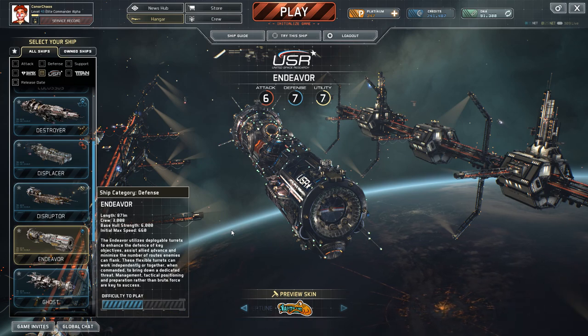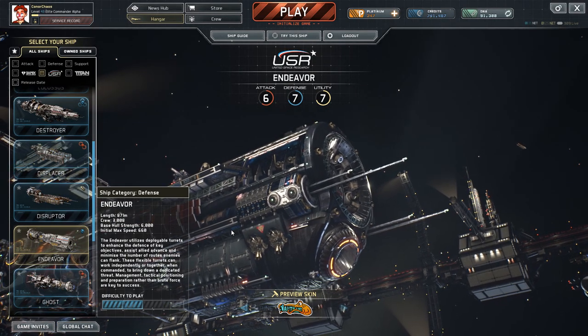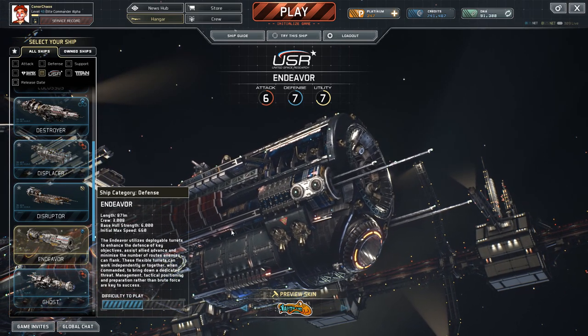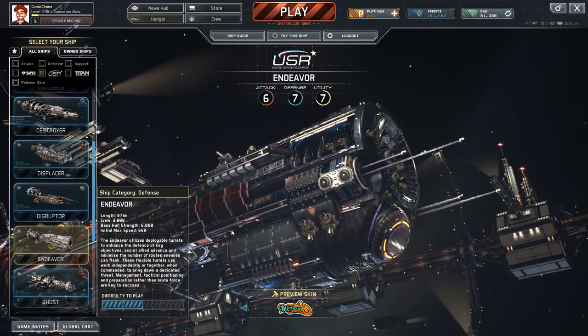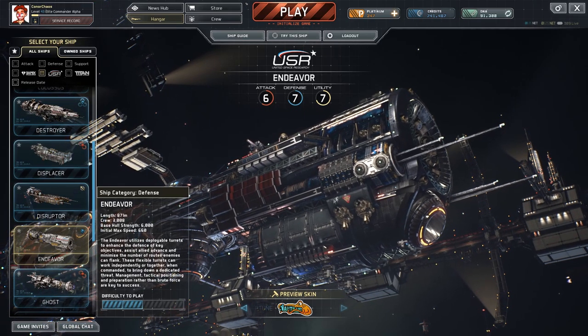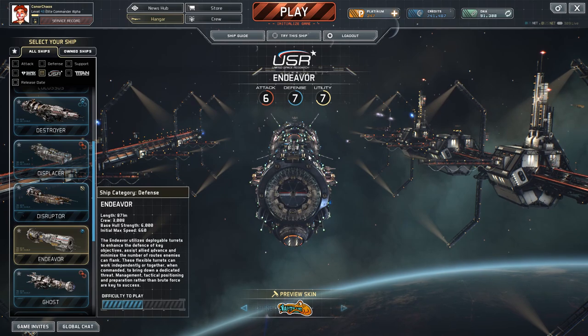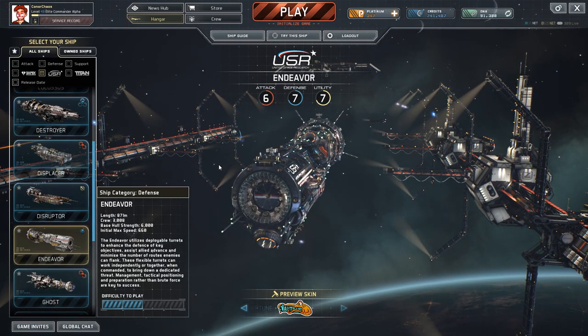The Endeavor utilises deployable turrets to enhance the defence of key objectives, assist allied routes, and minimise the number of routes enemies can flank. These flexible turrets can work independently or together when commanded to bring down a dedicated threat. Management, tactical positioning, and preparation rather than brute force are key to success. And if you can work these turrets and work this ship, it'll never do you any harm.